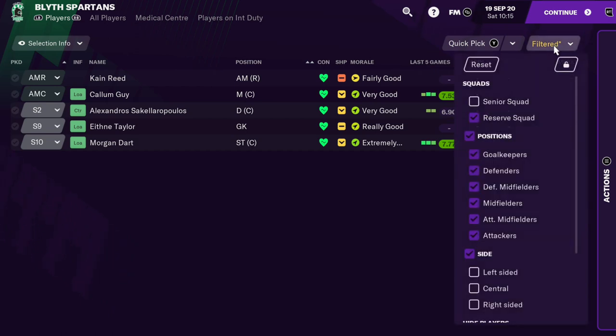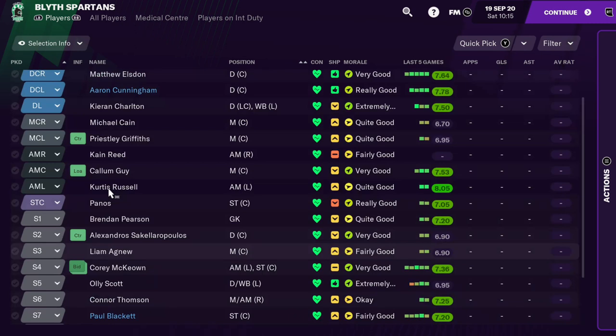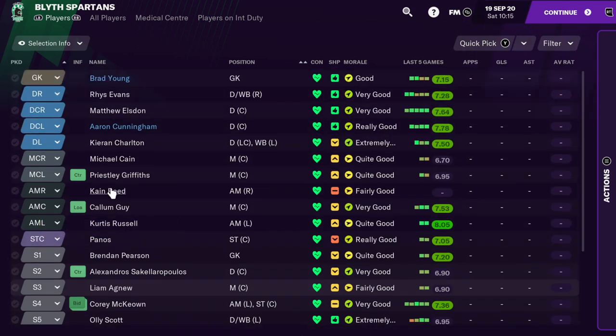So once again, filled out reserves — once you take the reserves off senior squad, as you see they're still here. So that's how you promote your reserves to your first team; that's how I figured that out.